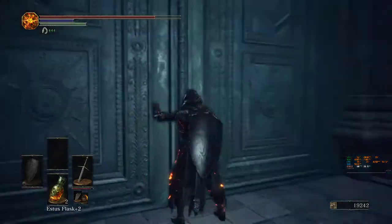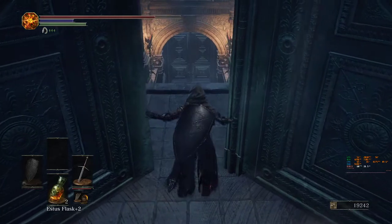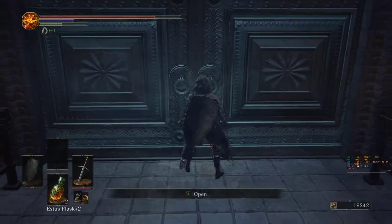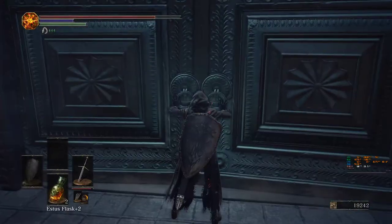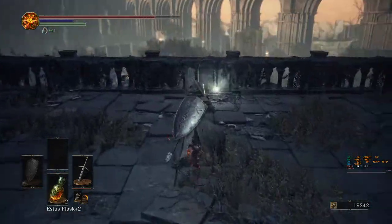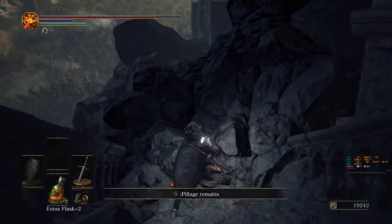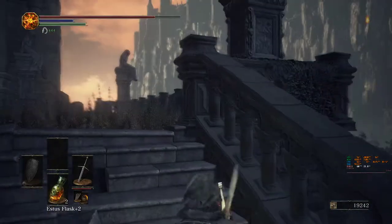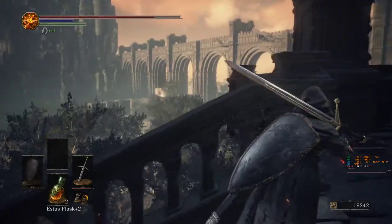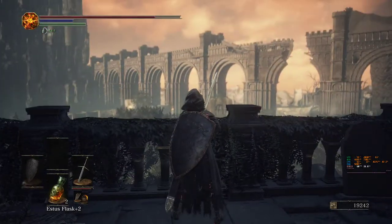We can open this door, but behind it is just a dead end unfortunately. Another door - doorception basically. Again a nice view. We got the Saint's Ring which is a combination of a pike weapon or spear weapon with faith scaling.